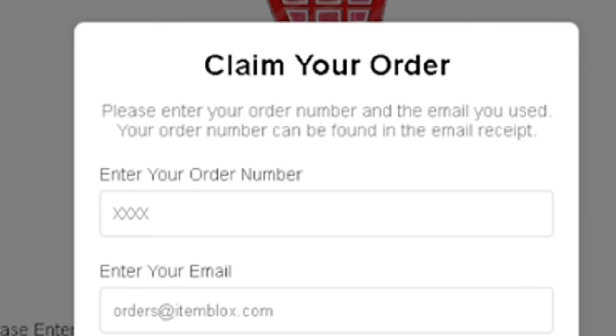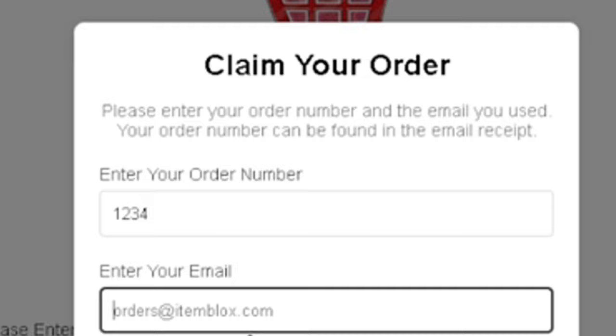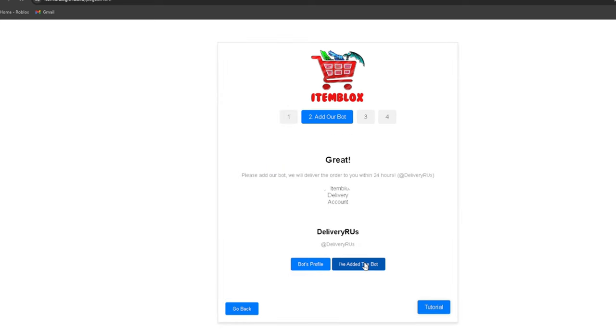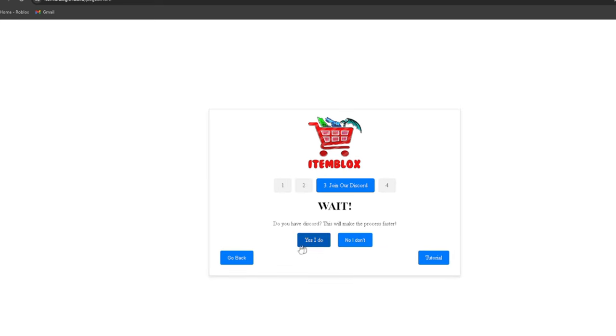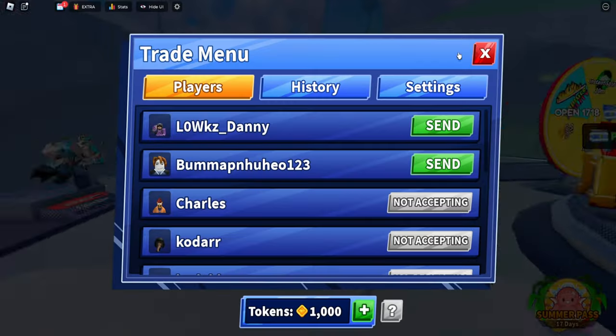You get it for a total of $2.58. Yes, it's using my code — you can save 10% extra. Once you order, all you gotta do is enter your order number that's sent to your email, enter your email, your Roblox username. You add the bot, join their Discord for faster delivery, or press no, and you get it within your account in 24 hours — it will be gifted to your account.